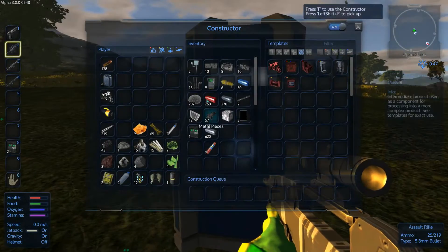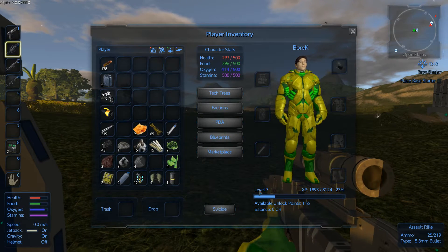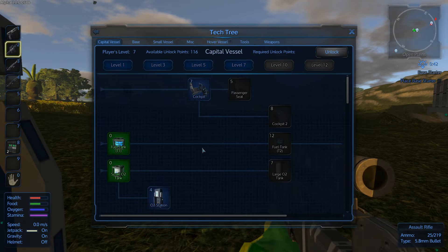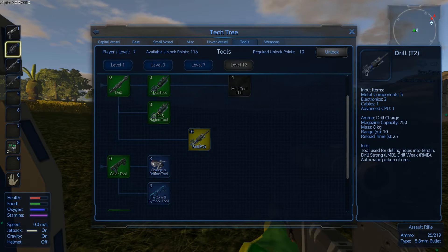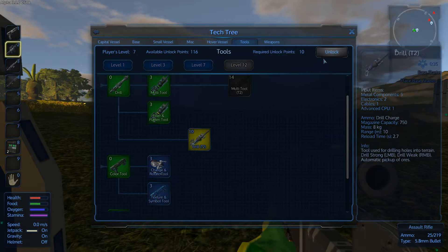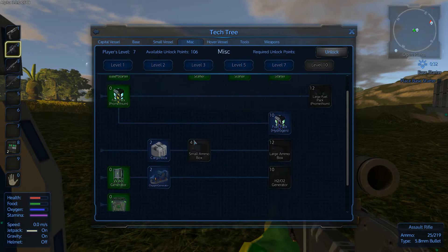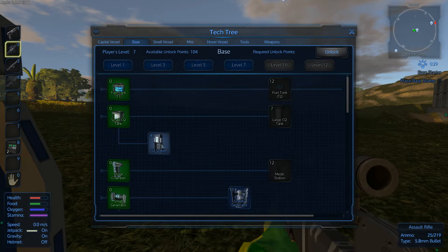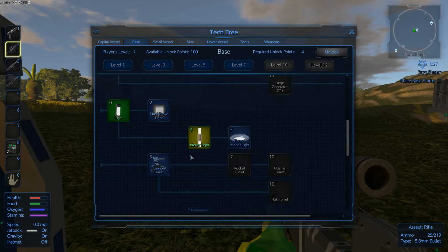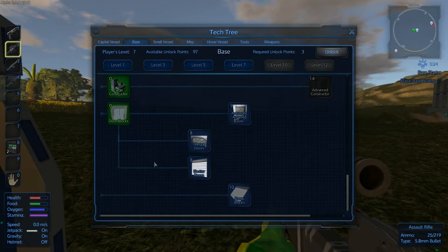Before we go, let's do some basics. I'm already level seven and I have 116 points. If you're new to the game and you hit the F3 key, you will find your tech tree where you can unlock things to be made. At level seven you have the option of making a drill tier two, so I'm going to do that now. We're not going to go with the hover vessel yet, maybe just the cargo box. We've unlocked the food processor, and we can make a fridge, which is really awesome.